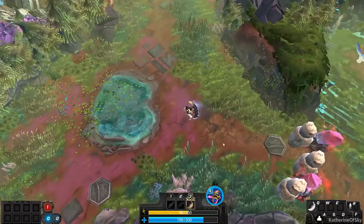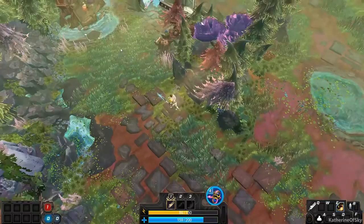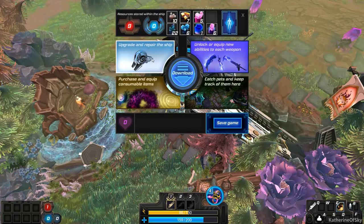Oh my god, there's stuff around here. So the other thing is, and this is really cool, there is a pet that can be found on every map. It is wandering around somewhere. So we may not find it every day, but it is on the map every day somewhere.